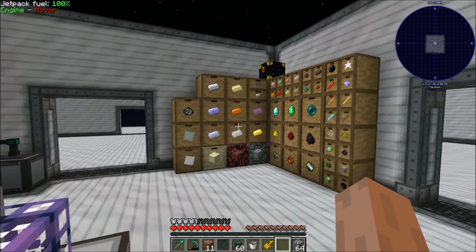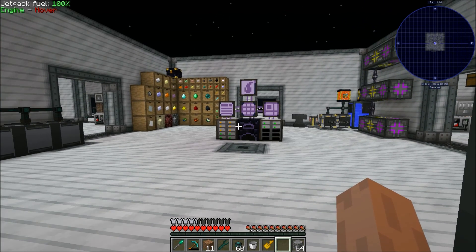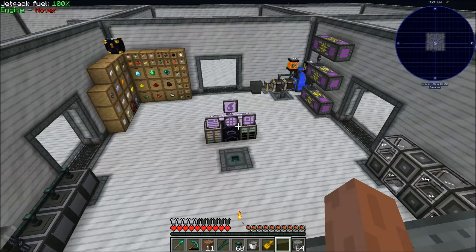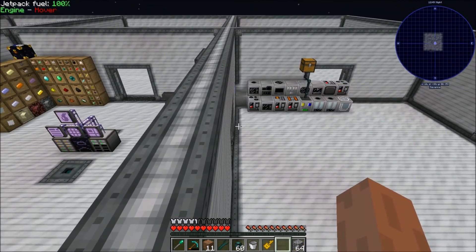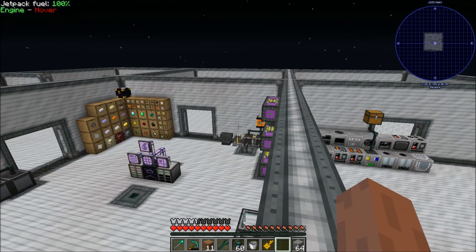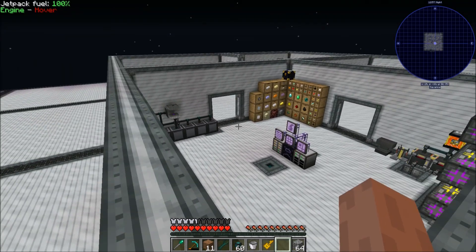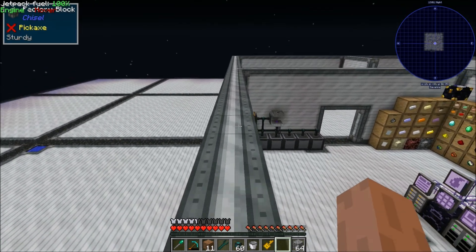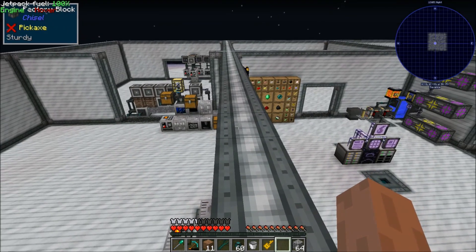That's the last automation thing I wanted to do today. I don't think we have time for anything else, but we got a very good amount done — these cool round-robin multi-machine structures, AE2 automation for the inscribers and crystal growth chamber, and grains of infinity now passively collecting. The counter was 51 before and now it's 53, so we should see it slowly rise. Thank you for tuning into episode 30 — definitely a nice landmark. There's still so much more to do in this pack and I never feel like I don't know what to do. See you on the next episode.